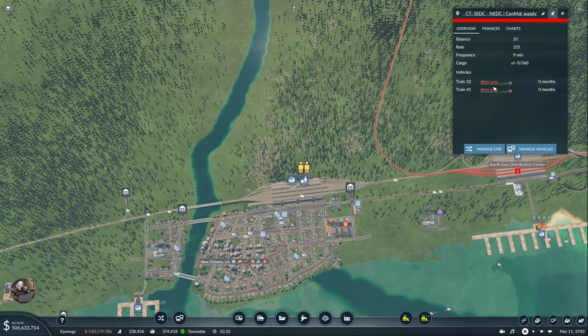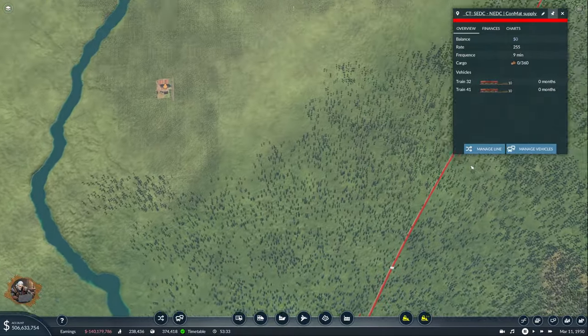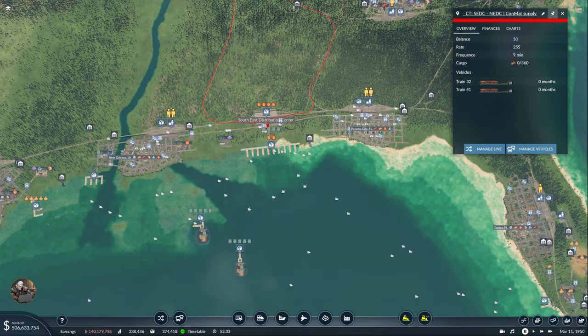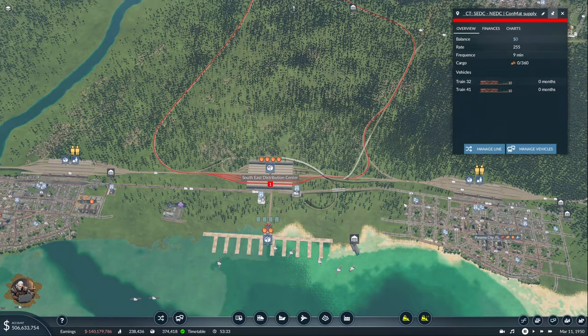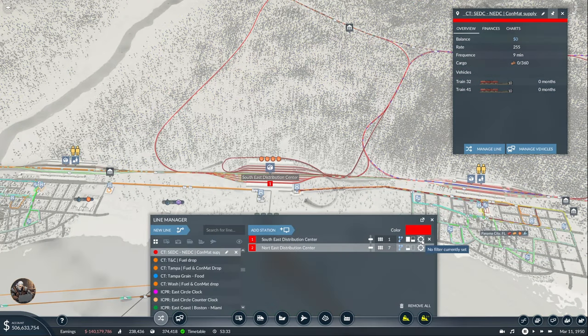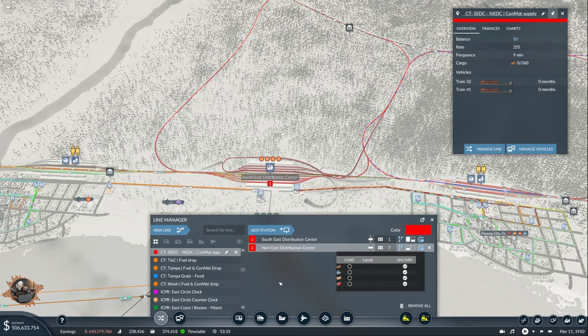This is looking magnificent — and I just randomly selected the correct color as well, which is perfectly fine. We need 220 of fuel as well. It's unfortunate that I don't have the copy of lines feature. I didn't select here. Only load for now — construction material. And here only unload. Maybe in the future there will be other things coming from the north to the south, but we'll see.